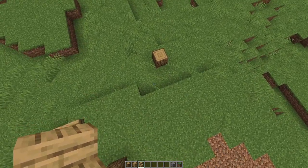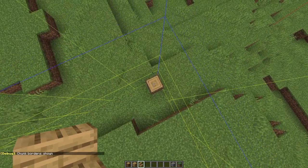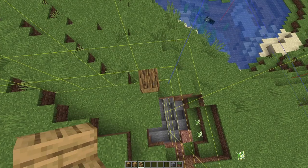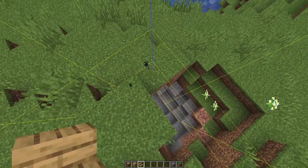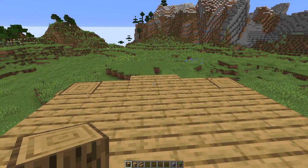A quick handy pro tip: if you're finding it hard to spot exactly where the borders are with the plot borders on, you can press F3 and G and it's much easier to see where the corners of plots are, since they align with the chunks in Minecraft.